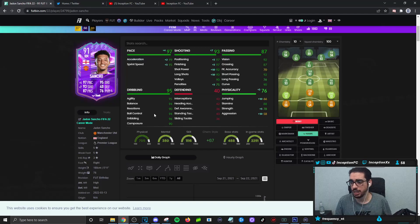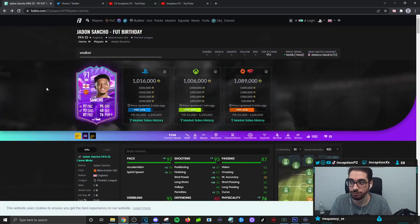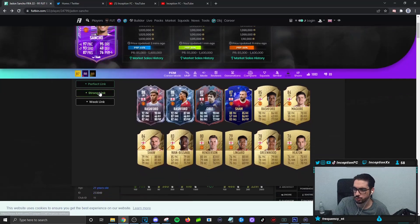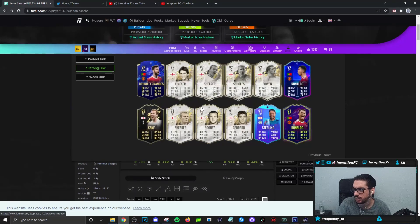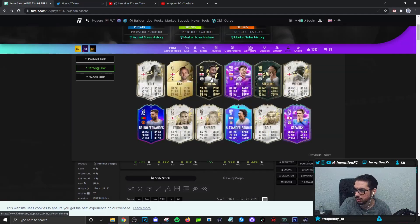If you pack him, there's a nice direct link with the Team of the Year Walker card for a 4-5-1 setup — Walker is a right back, so there's your English link. Sancho also links to Shaw at left back. Strong links go to Ronaldo — if you have Fut Birthday Sancho and Ronaldo that'd be sick. There's also Kane as striker, Bruno as a big link for a 4-3-3, Smith Rowe, Paul Pogba, and Declan Rice's new card which gives you a triple link setup.